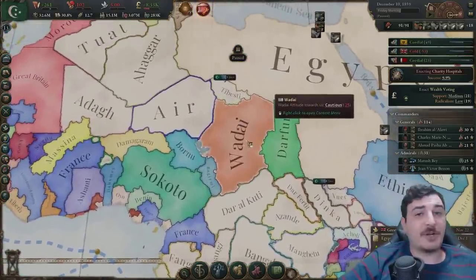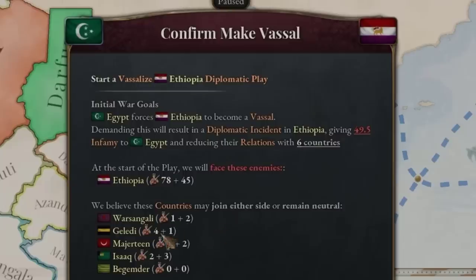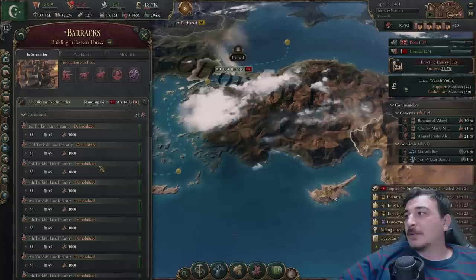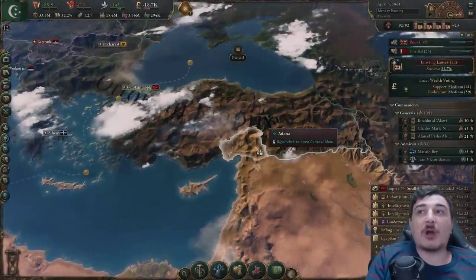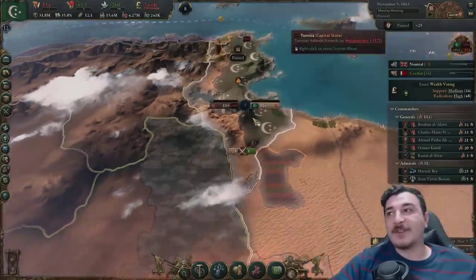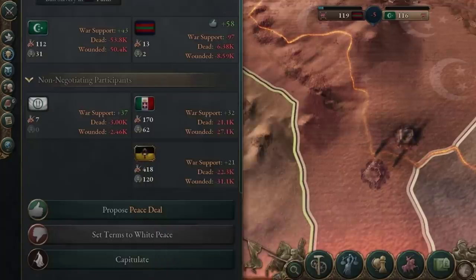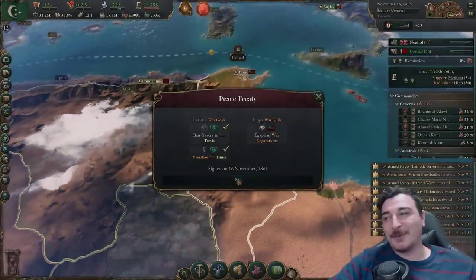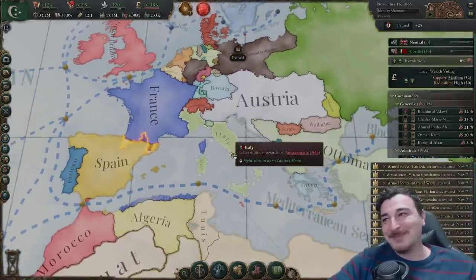Before I attack the Ottomans I should definitely kill off the African nations — they're super easy to destroy and I need to do this before France and Britain try to do it themselves. Only 49 infamy to puppet Ethiopia — that's really not bad. Looks like Turkey still has line infantry. We've made the switch to skirmish now so I think we're ready to do the war I've delayed for a while. We're puppeting Tunisia here, and Tunisia has Austria and Italy on their side — but because I did a naval invasion and got the war target, I can just enforce my demands.